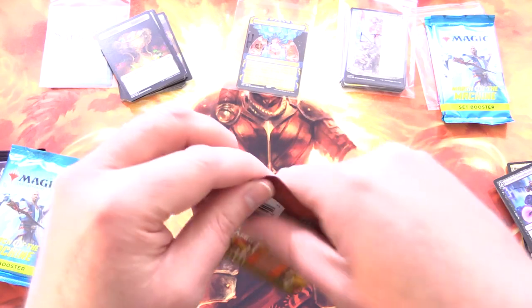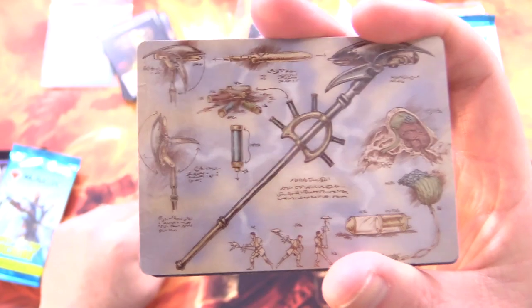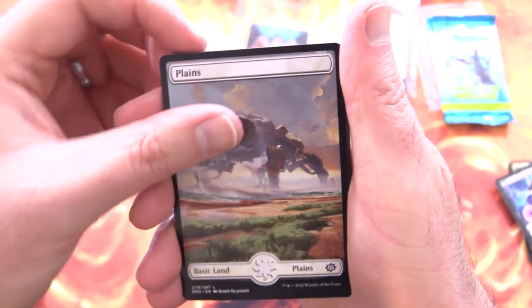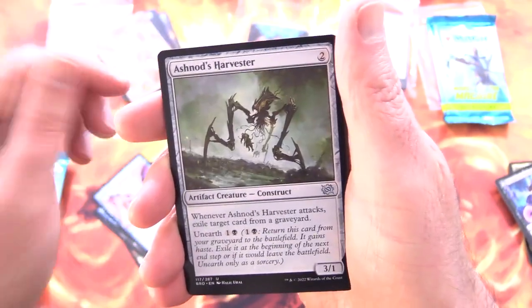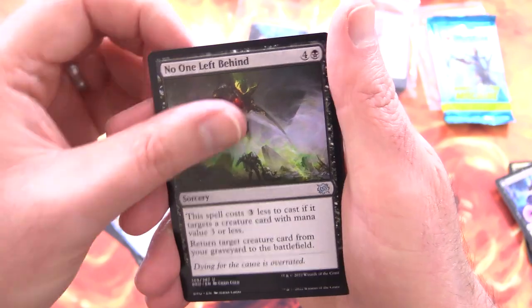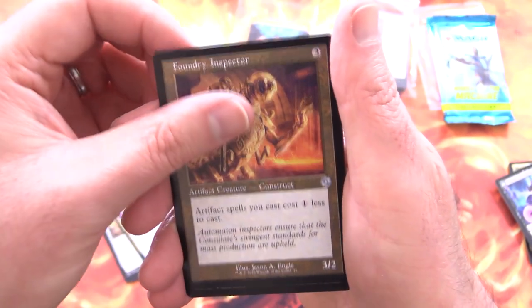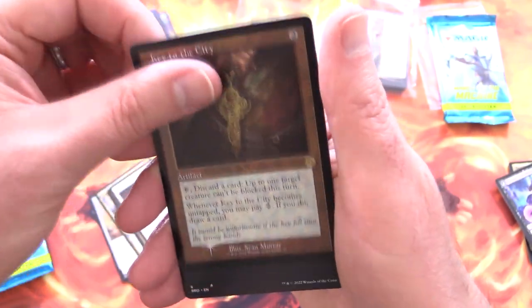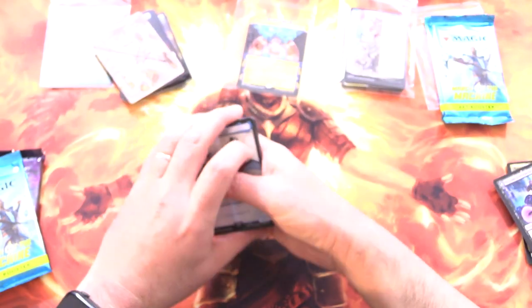On to some Brothers War — gotta see some spicy artifacts here. Staff of Domination — I don't know how spicy that one is, but it tells you how to make one if you were wondering. Followed by a Plains, Gixion Infiltrator, Third Path Savant, Scatterray, Ashnod's Harvester, Keeper of the Cadence, No One Left Behind, Yoshin Frontliner, Third Path Iconoclast — I think it's still over a buck. Foundry Inspector for the artifact, and Soul Partition for the rare. Foil Key to the City, and a Laserbeak — yes! If you're a fan of Transformers, you will like that one.